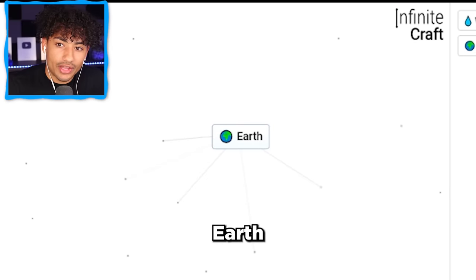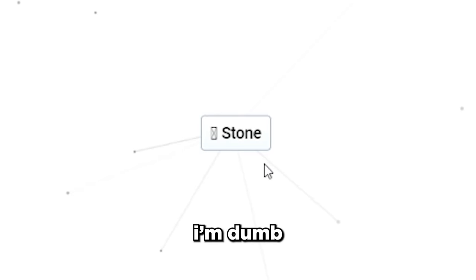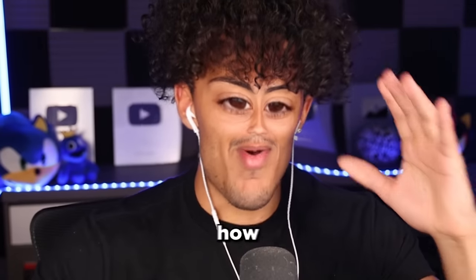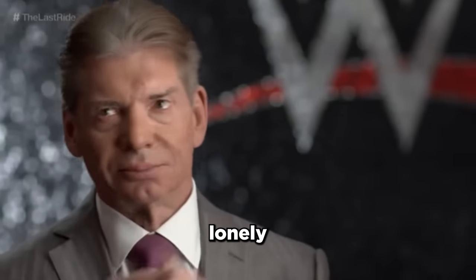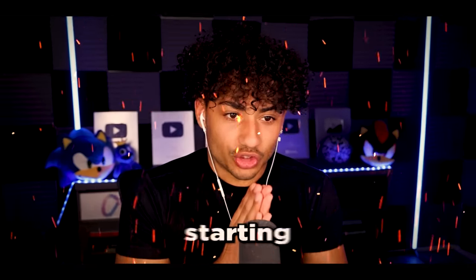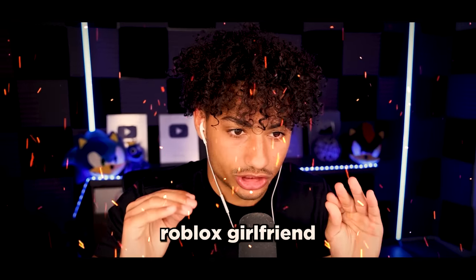Wait, what happens if I get earth and lava? Oh, I get stone. I'm dumb. What if I throw wind on it? Oh, I get sand. Oh, that's kind of cool. Now I don't know how I'm gonna create a Roblox girlfriend out of this, but I think I should be able to, so that I won't be lonely anymore. Because being lonely, it's sad. But let's go ahead and reset this, and we're starting from nothing. We're about to create a Roblox girlfriend.